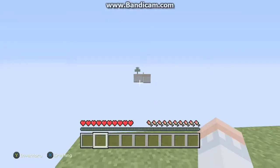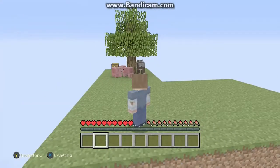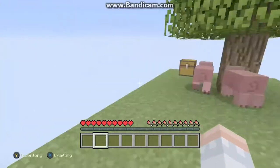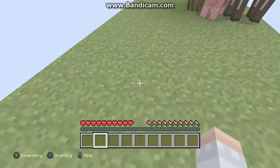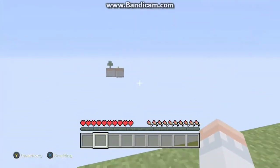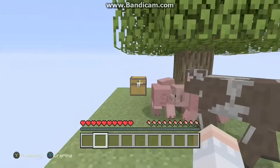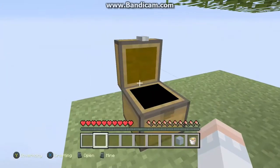We got two islands. I searched up a little seed thing to get two. We made this quickly — he made his island, I made his, and he made this one for me. So this is mine. We don't know where our ores are. He's recording. Noah, are you recording right now? Okay, I'll let him do his intro. First thing we'll do is make a cobble gen.